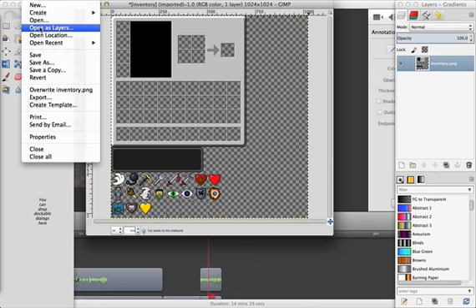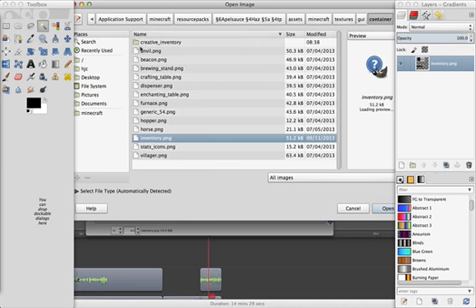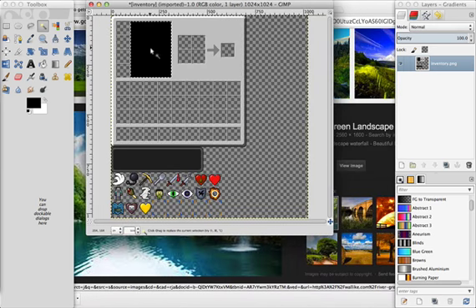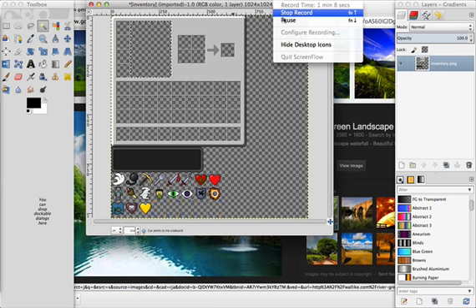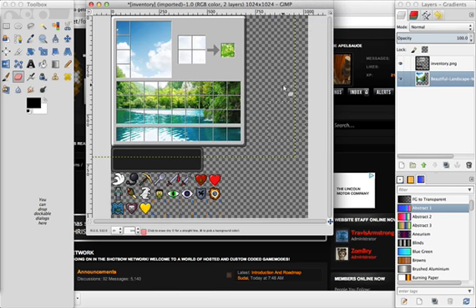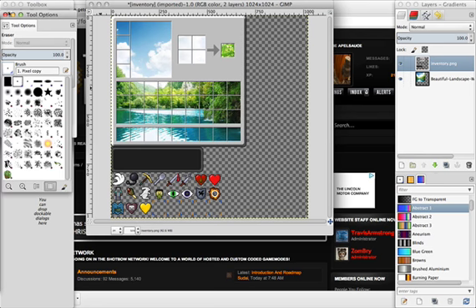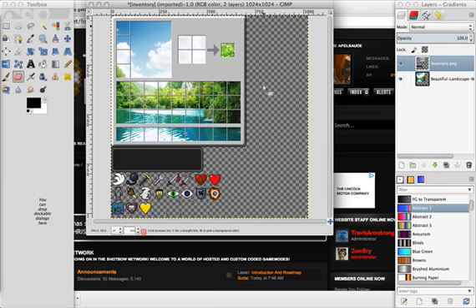Go to File, Open as Layers, and find whatever you want your background to be. You also probably want to cut that out as well. I just imported an HD wallpaper I found off the internet, and then cut off all the excess area that was sticking out.